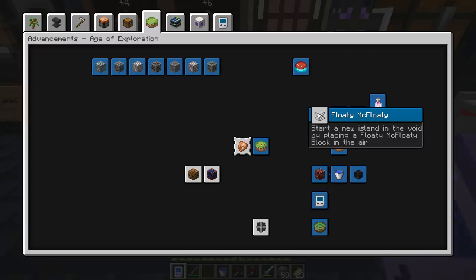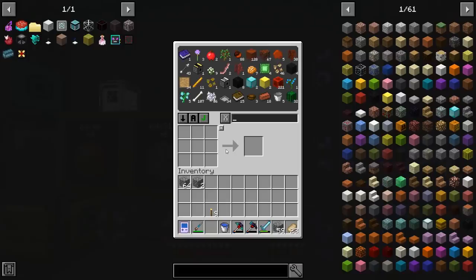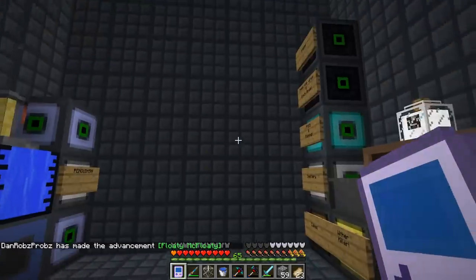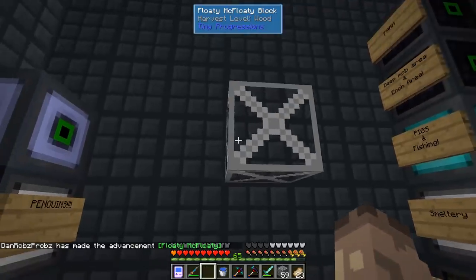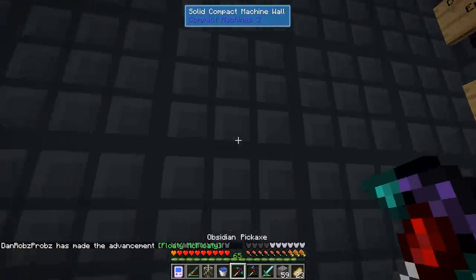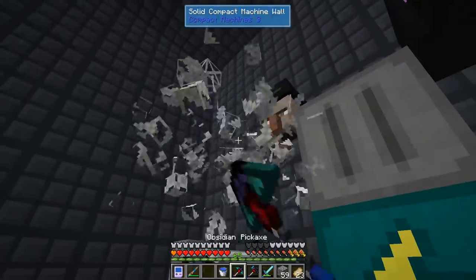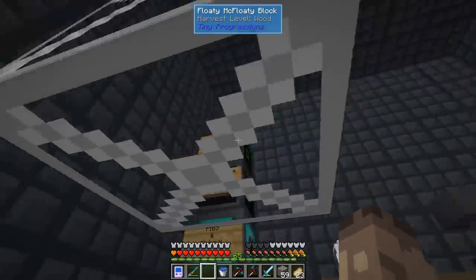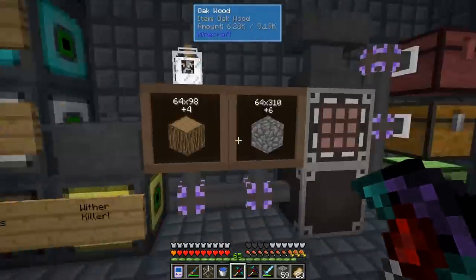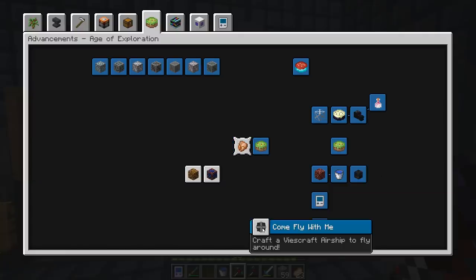We need to make a Floaty McFloaty: start an island in the void by placing a Floaty McFloaty block in the air. I don't really know if this is even possible but I've got the recipe there and let's just craft one - I've already got it. Does this block mean you can just place it without it being next to anything? Yeah, look at that - it's quite a strange thing, just place it above me. That's pretty handy, that is pretty cool! Anyway that's that done.